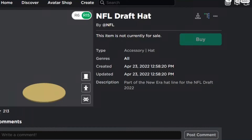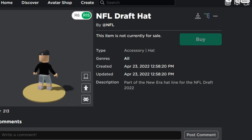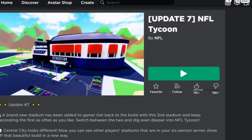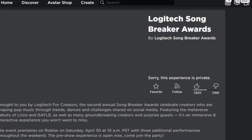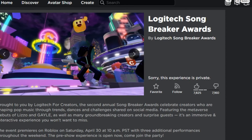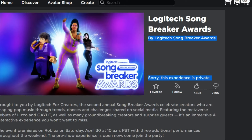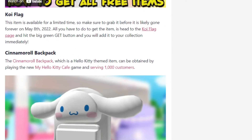The NFL Draft Hat looks like a pretty simple hat, but sometimes designs can stand out. The game is NFL Tycoon Update 7. The next one is the Song Breaker Award item, which is probably sponsored by Multiverse this time, where you can get a lot of free items from playing the game — though the experience appears to be private now, so I'm assuming it doesn't work anymore.